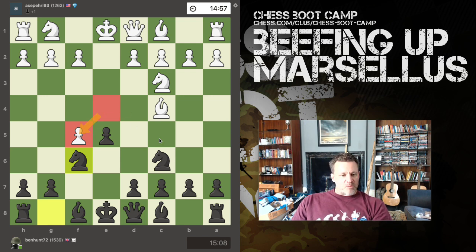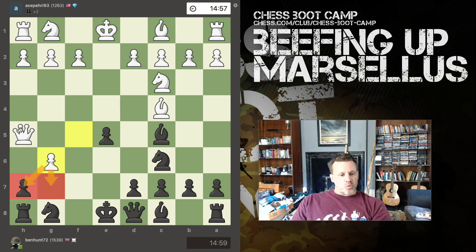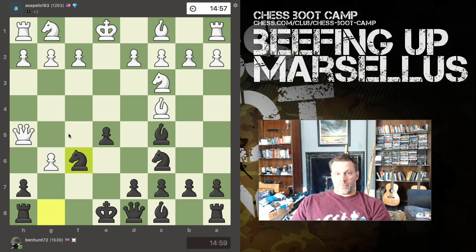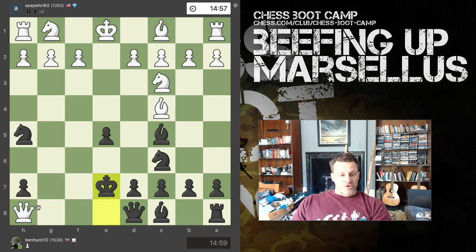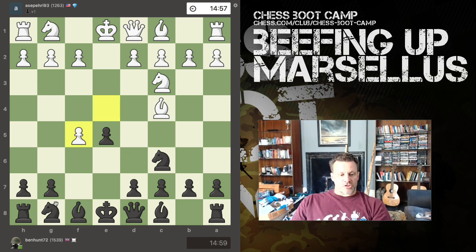Whenever they have accepted the gambit with e-takes-f5, it's very important to stop queen h5. If we don't do it and just do something else, the queen comes in, takes, takes, and white is threatening either to capture or to push with a discovered check against the king. You can go knight f6 threatening the queen, but they push g7, you take their queen, they get another one straight away, and it's all horrible. So knight f6 is extremely important in any of these gambit-accepted lines.